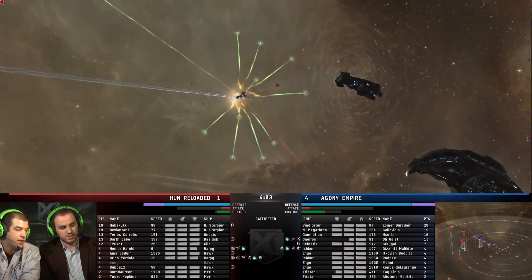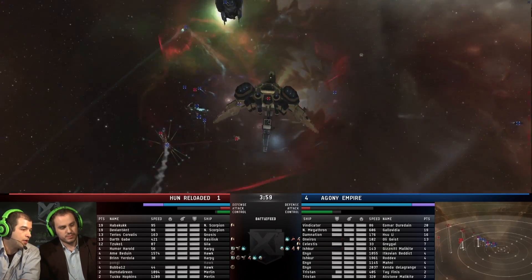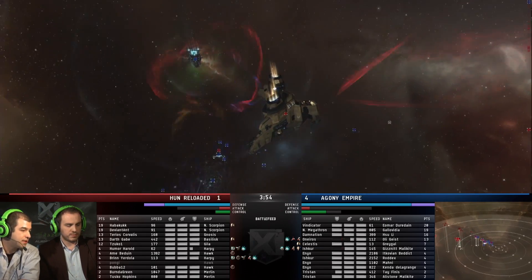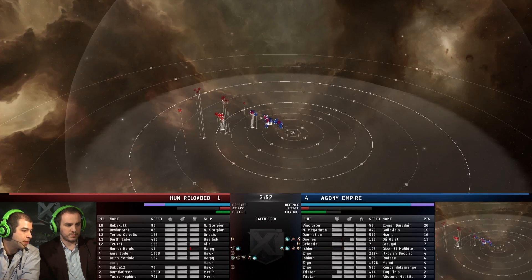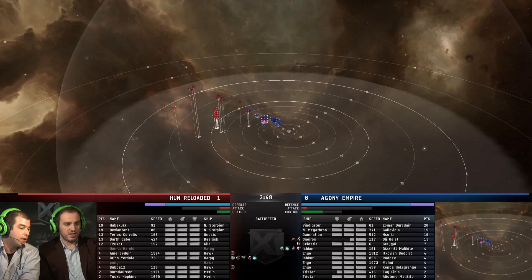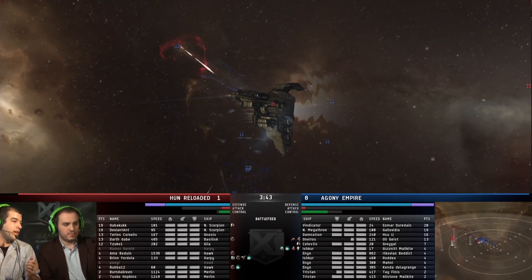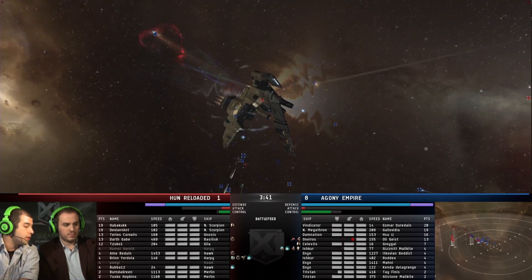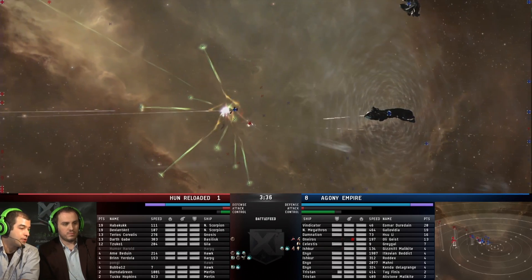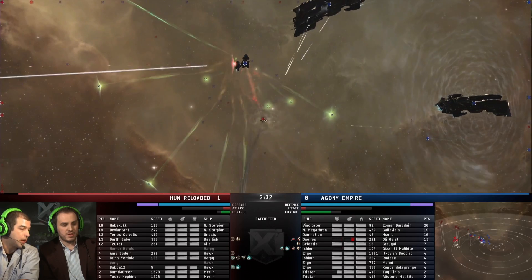They're going to have a hard time killing those Hawks and Harpies while the Basilisk is free to do whatever it wants. A damp just got applied to the Basilisk — we'll have to see if shields drop. There are actually jammers on some of those Hawks and Harpies. Harpy deleted — nice job. They're probably really focused on getting the tackle off the Oneiros so he can cut free, get his velocity back up, and mitigate more of the damage coming from the Navy Scorpions. And it looks like the Oneiros is no longer tackled — those jams plus the Harpy kill working out means the Oneiros can pick up speed again.